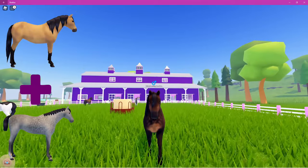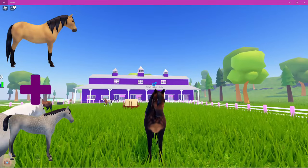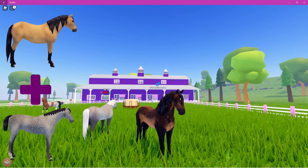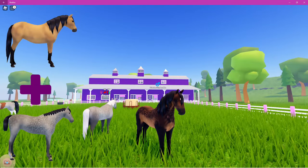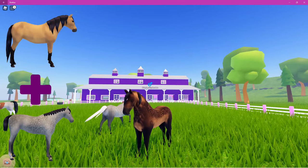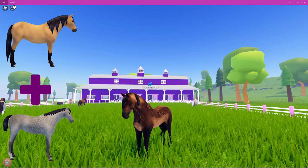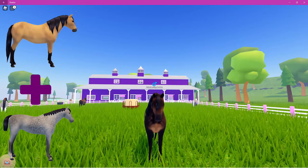Then you have the sooty buckskin — again, I have one in the Frisian form. To breed this one, you need a buckskin-coated horse bred with any dapple coat, so either dapple gray or dapple palomino.